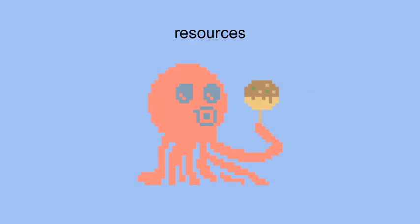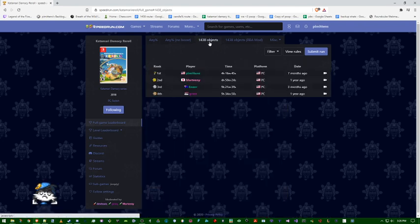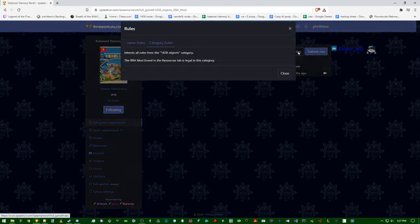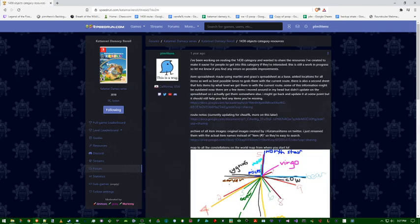For resources, I'm going to bring up the speedrun.com leaderboard for Reroll. You can see the 1438 objects category, which is the main category, and then 1438 objects RBA mod, where the only difference is that you can use that mod. If you go to the forum, there's a sticky thread called '1438 objects category resources' that contains all of the resources I use for this category.